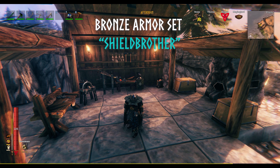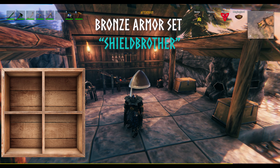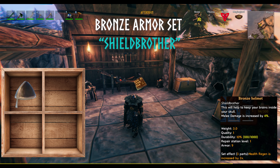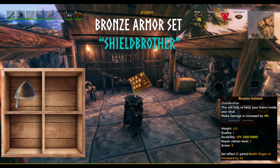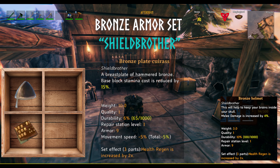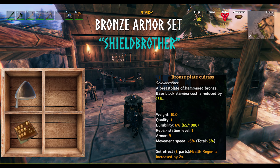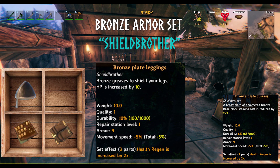The bronze helmet gives an increase to melee damage of 4%. For the bronze plate cuirass, the stamina cost for blocking is reduced by 15%. And for the bronze plate leggings, your HP is increased by a flat 10.